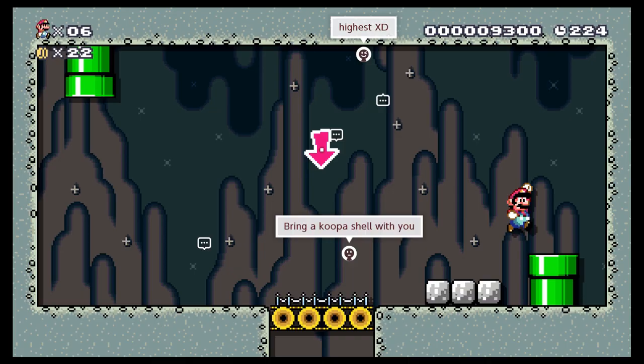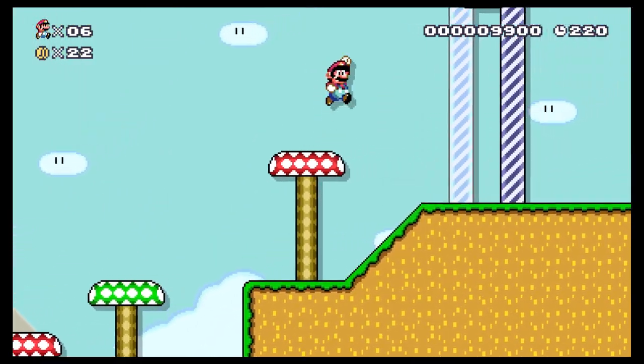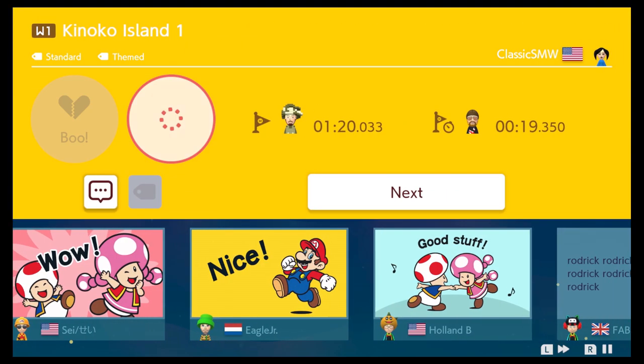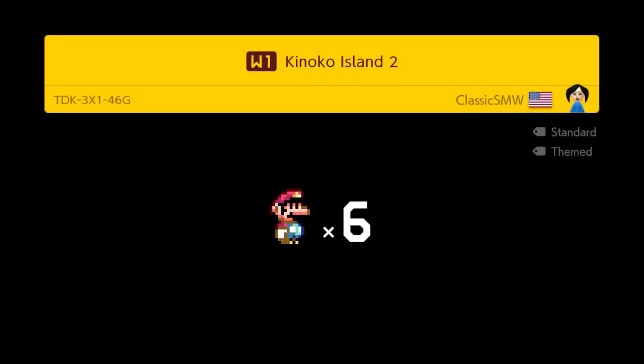I believe every level has three big coins that increase in value. Through all of my talking I don't remember if I got the 10 coin — I did get the 30 and the 50 coin though. I think the 10 coin was up the vine, now that I think about it. You can see that the world, at least from the first level, has a very traditional feel to it — lots of stuff to explore, which I always love. I don't know difficulty-wise how it's going to be, but we'll cross that bridge when we get to it.